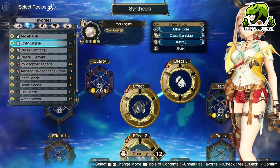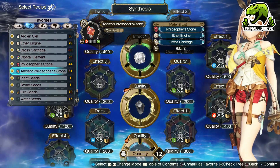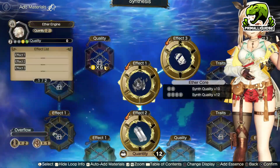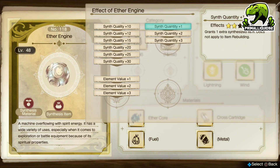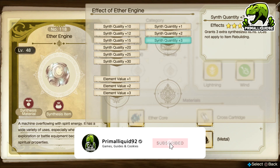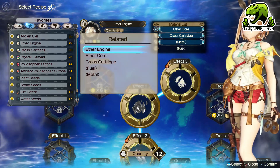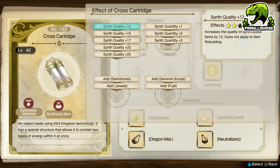So once you have your Ether Engine, Cross Cartridge, Philosopher's Stone, and Ancient Philosopher's Stone recipes, it's time to actually make some. When it comes to the Ether Engine, what you want to do first and foremost is create it with Synth Quantity Plus 3. It doesn't matter about the quality, the value, the traits, or anything like that — the only thing that matters is the Synth Quantity. Likewise, do the same for the Cross Cartridge. Nothing else matters here.